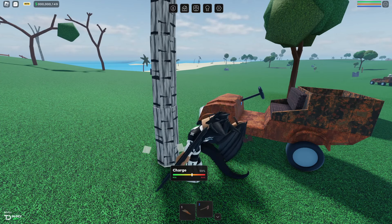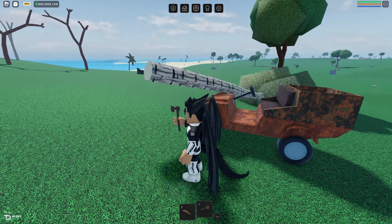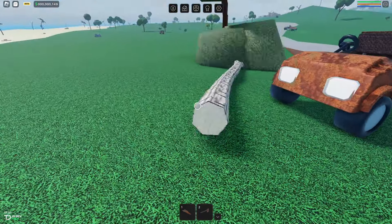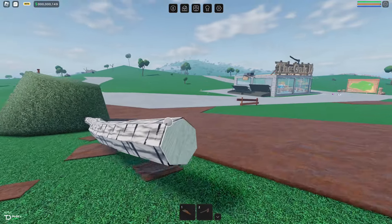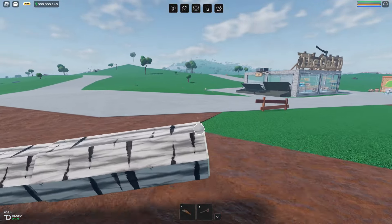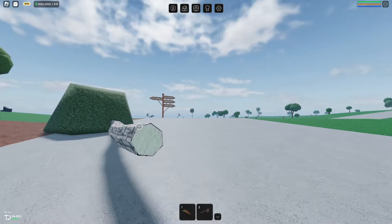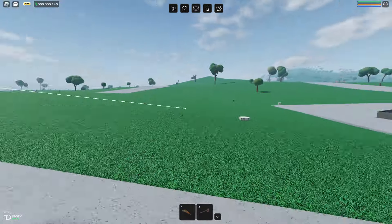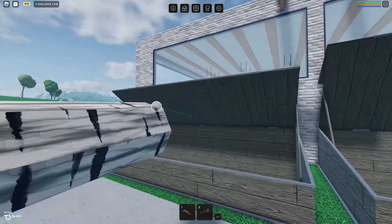When you first start off you're just going to have a very terrible axe and a very terrible car. You're going to be forced to basically drag trees to the nearest sell station until you get almost $2,000, so you can buy that first sander. That sander does make the logs much more valuable, so it's definitely worth the time.